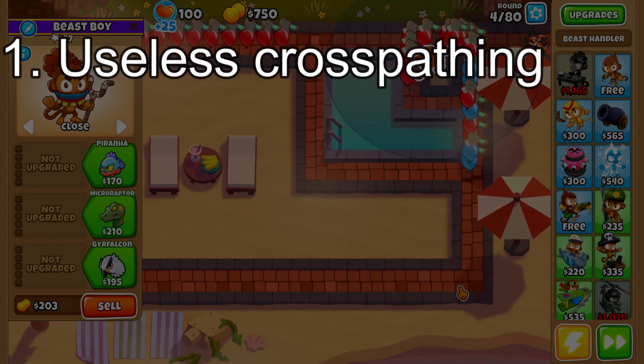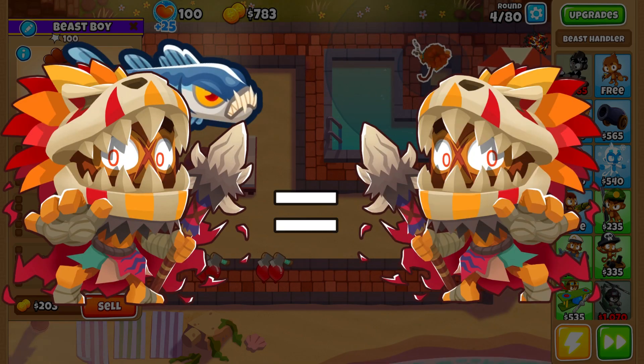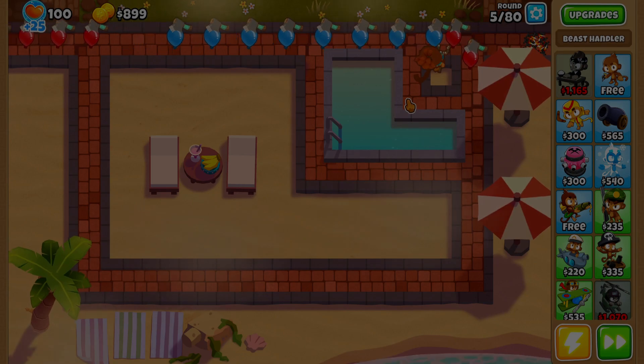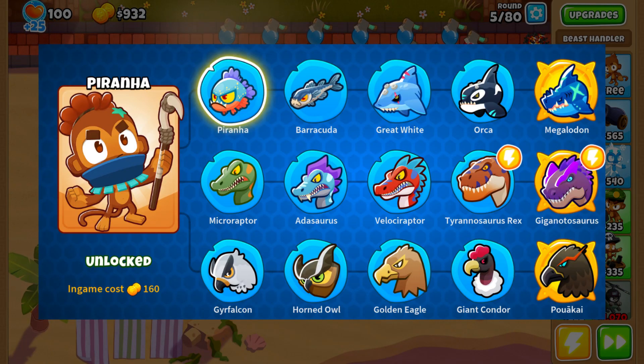Number one: cross-pathing is useless. There is very little reason to cross-path the tower — 2-5-0 is not any stronger than 0-5-0. This is the only tower I'm aware of where you don't really cross-path it. The lack of cross-pathing makes it feel like three separate towers with one upgrade path, not one tower with three upgrade paths.